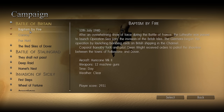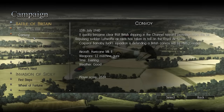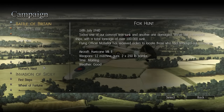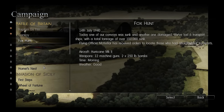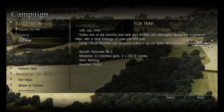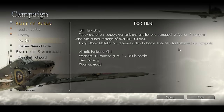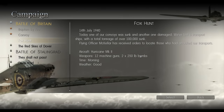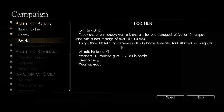Last time we completed the Baptism by Fire in Convoy, where we had to shoot down a couple of Heinkel 1-1-1s while defending the Glasgow and the Cossack. Now we're on Fox Hunt. The briefing says one of our convoys was sunk and another damaged — we lost six transport ships totaling over a hundred thousand tons. Flying Officer McKellar has orders to locate those who attacked our transports. We're still in the Hurricane Mk II with 12 machine guns and two 250-pound bombs — 500 pounds total.